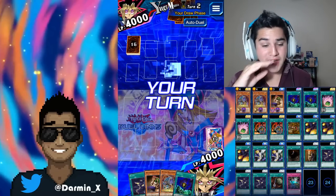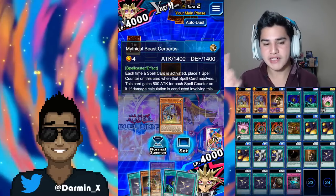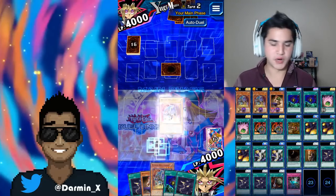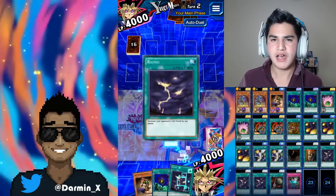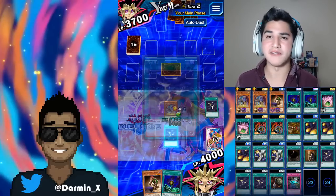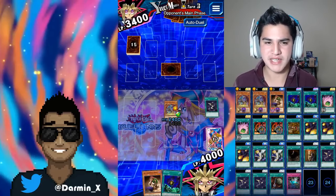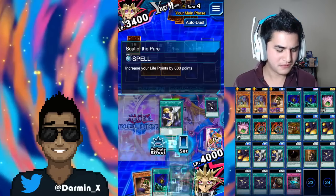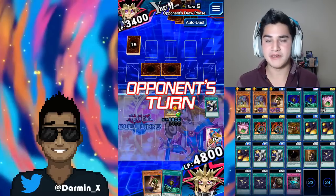You're going to give me Cerberus and Gravekeeper's Vassal to begin with? That's actually beautiful. I could save up, I could take a hit, but I don't trust myself. I'm just going to pump up my Cerberus. I don't think he has a way — I could be completely wrong — but I don't think he has any way to change me out of attack mode. Let's just continue on.